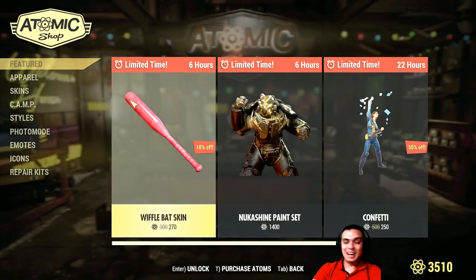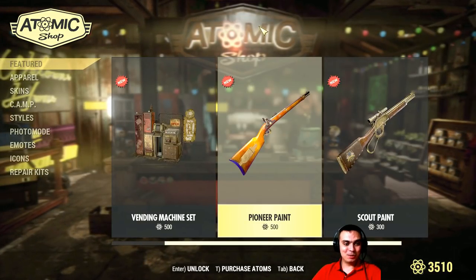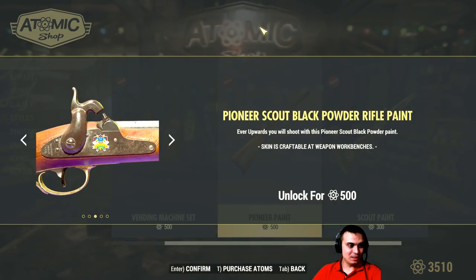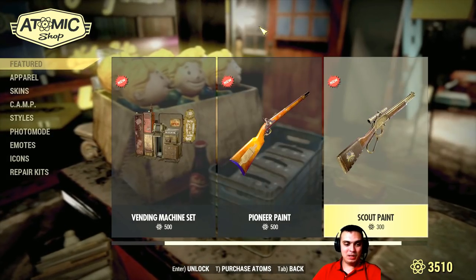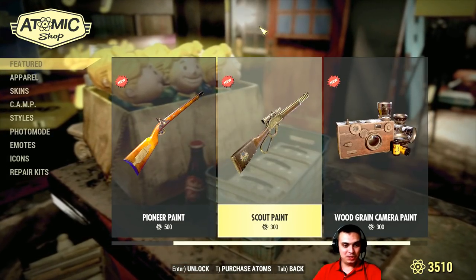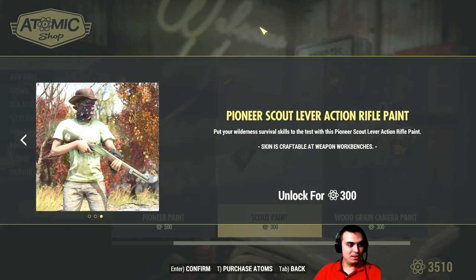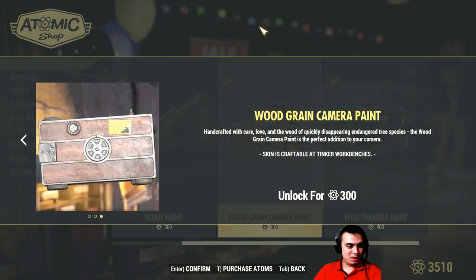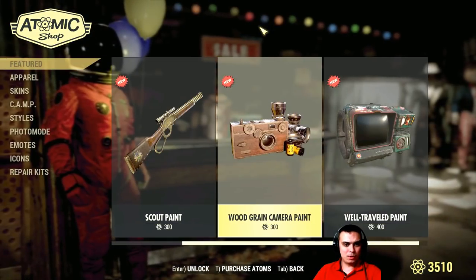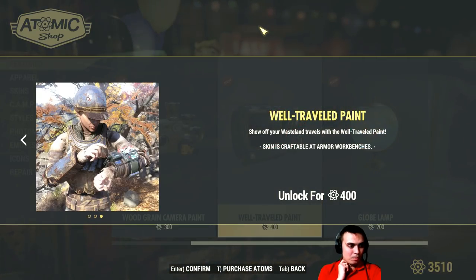Let's get back to the shop, man. I feel like it's Christmas — so much cool stuff. Pioneer Paint — I'm not gonna get it, maybe with a discount depending on how much they give. Oh, that's nice! So we've got one more look... wait, this one we already had, right? I believe so. We have the new Pip-Boy paint.